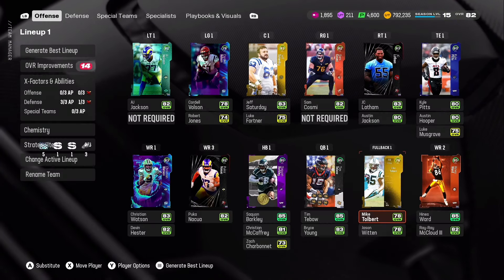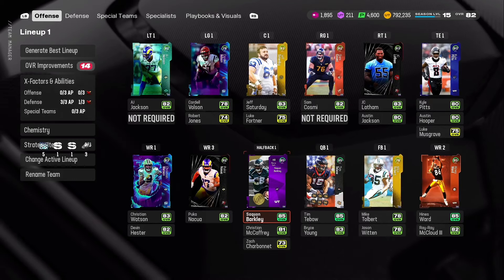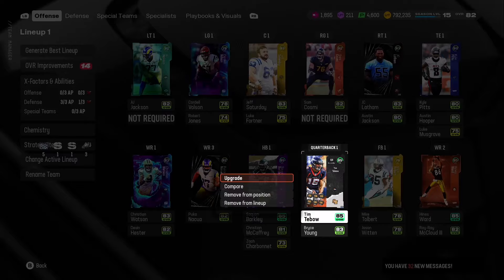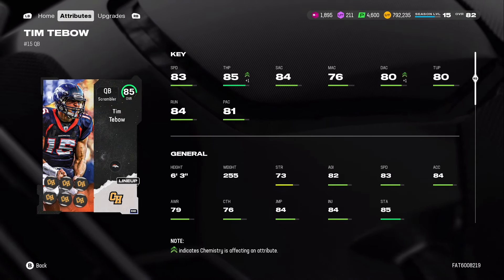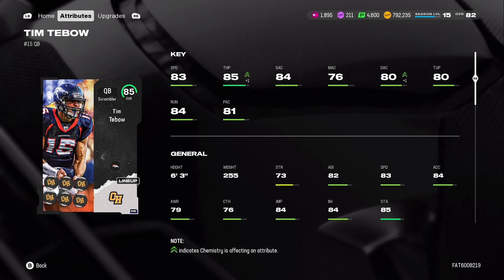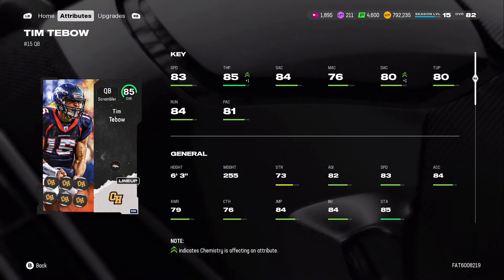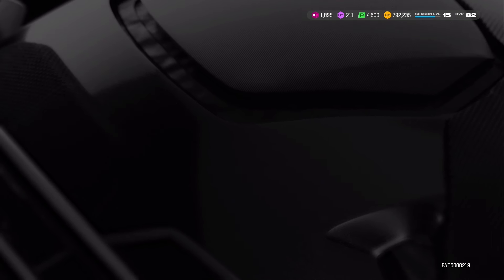We still have Saquon Barkley as well. I did hear we're getting ultimate alumni make rights that turn into like 80 overalls — I hope that's true. Tim Tebow is 83 speed and 85 throw power. I also heard we're getting make right rookie premieres coming in at around 87 overall, so if there's an 87 Jayden Daniels available, I might have to take him.